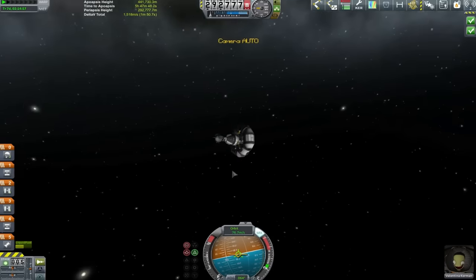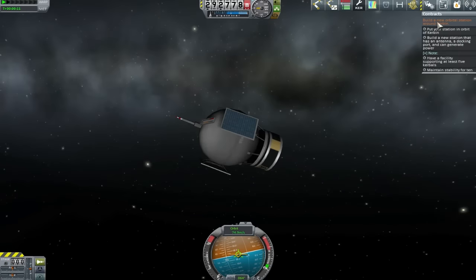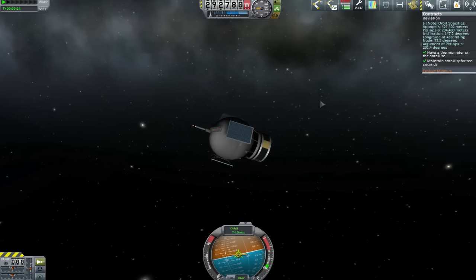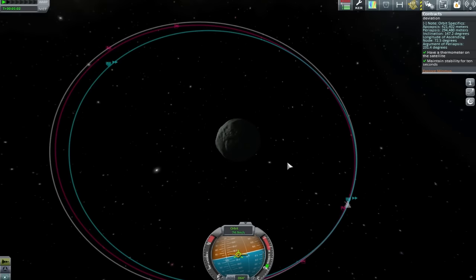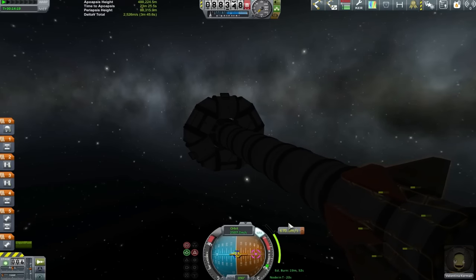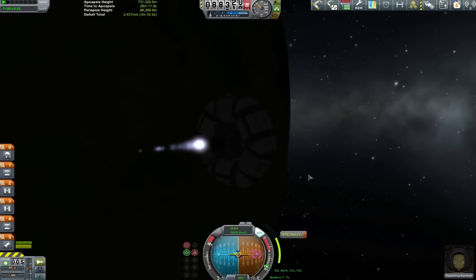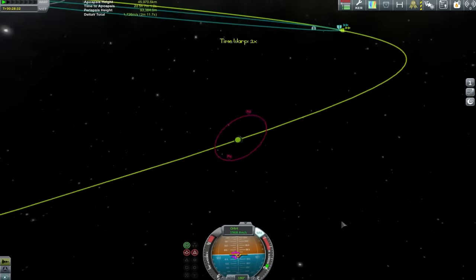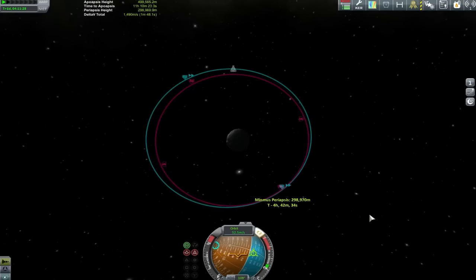What we're going to do now is go around and do some lining up of nodes - we want our periapsis to match, make sure our descending nodes are all good. For some reason I completely staged at the wrong time. I knew I wasn't lined up and this means we're going to have to make a reload because this thing has no way of controlling its own flight and it's so far out of whack with where it needs to be. One thing you might find funny is that my last quicksave was in orbit around Kerbin, so we have to go through all that palaver of getting our orbit correctly aligned when we re-enter the Minmus system again.